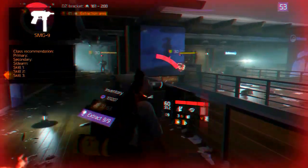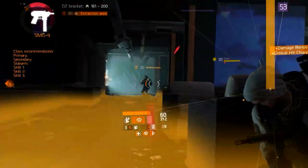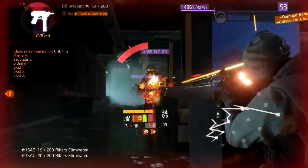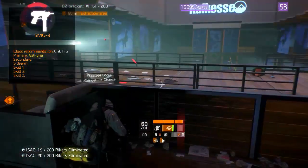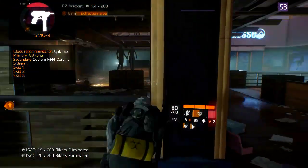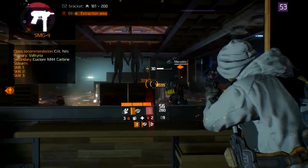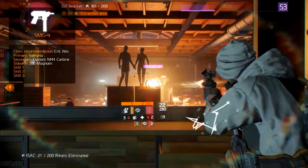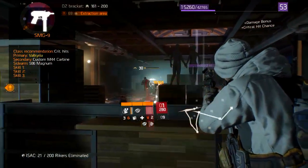The recommended class is built around high damage output and critical hits, just like most submachine guns. For your primary, equip the Valkyria with the recommended modifications. Back this up with the Custom M44 Carbine to create range effectiveness. The sidearm is the 586 Magnum, which serves as a powerful backup.